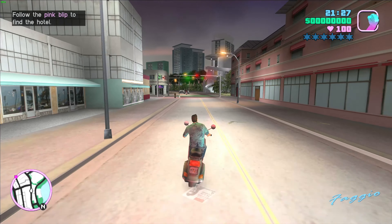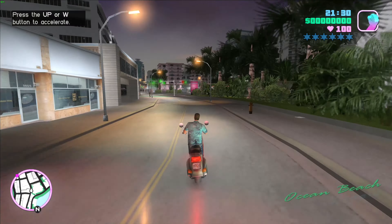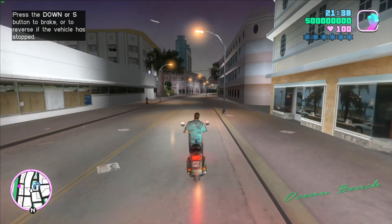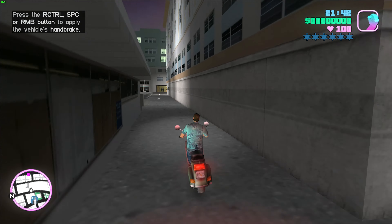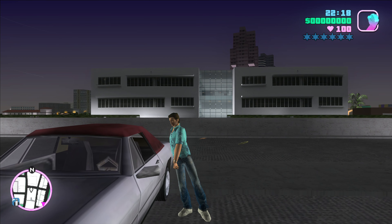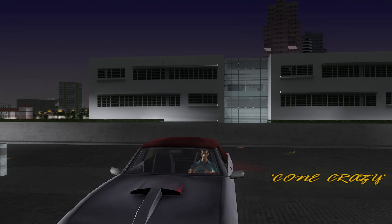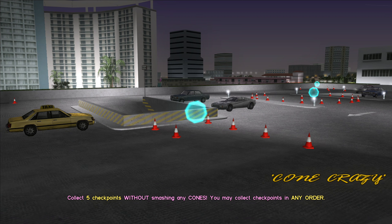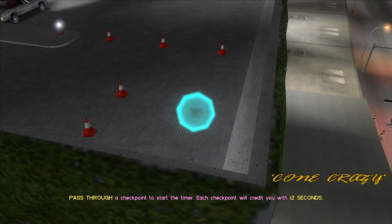Right after the first cutscene, get to the motorcycle or a car and drive yourself to the parking lot. Up on the top you will find the Stallion. When you enter it you will start the CrazyCon side mission. But keep in mind, if you want to restart the mission you need to park the Stallion where you took it from. Exiting and entering the car will restart the mission.